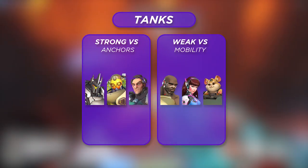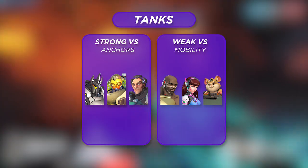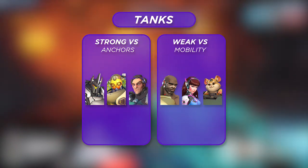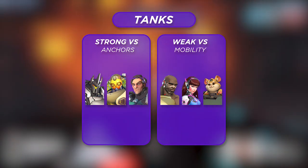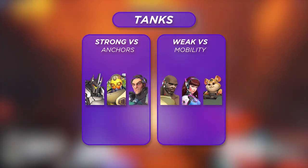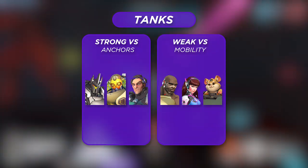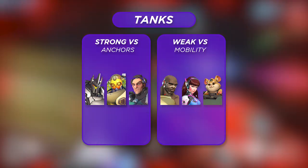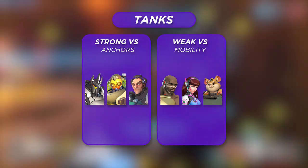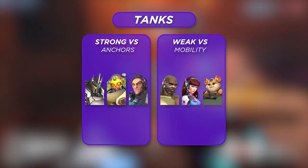Looking at what enemy compositions Sojourn would like to play against, she's going to be strongest against anchor tanks — slow-moving, low-mobility tanks that are easy to predict — leading to easy targets for consistently charging Railgun shots. We're talking tanks like Reinhardt, Orisa, and Sigma. Yes, these tanks have strong durability and damage mitigation, but even just for poke damage, this makes Sojourn's game plan a lot easier. Keep in mind that while shielding will block shots, it still provides Railgun charge at a reduced rate.